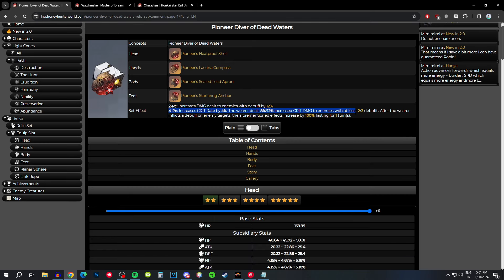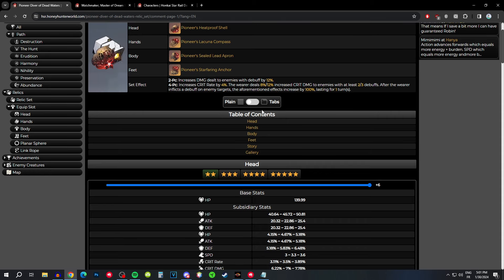The four-piece is going to increase your crit rate by a flat 4% when you equip this set. And then when you attack enemies with two or four debuffs, it's going to increase your crit damage by 8% or 12% respectively. When you inflict a debuff on an enemy — meaning the character equipping this set inflicts a debuff — the crit rate and crit damage bonuses are going to be doubled for one turn. So you're going to have a total of 8% crit rate and 24% crit damage, plus 12% damage bonus from the two-piece. That's the total maximum this set can give you.